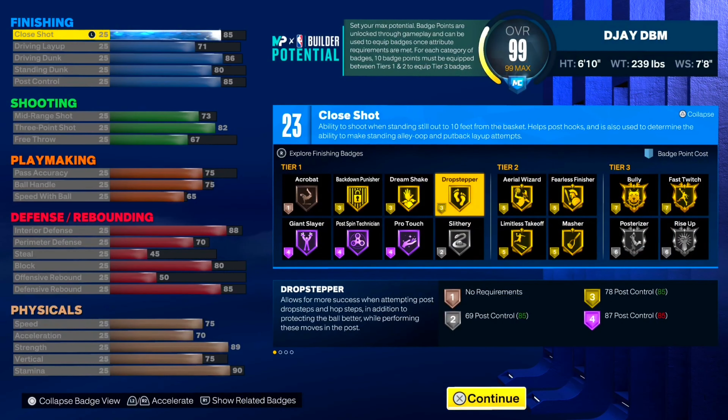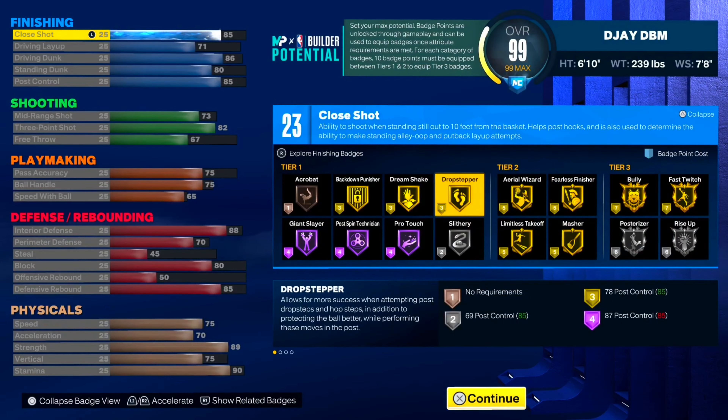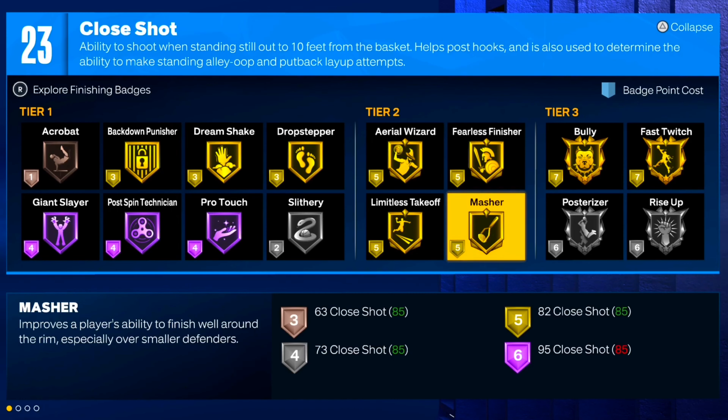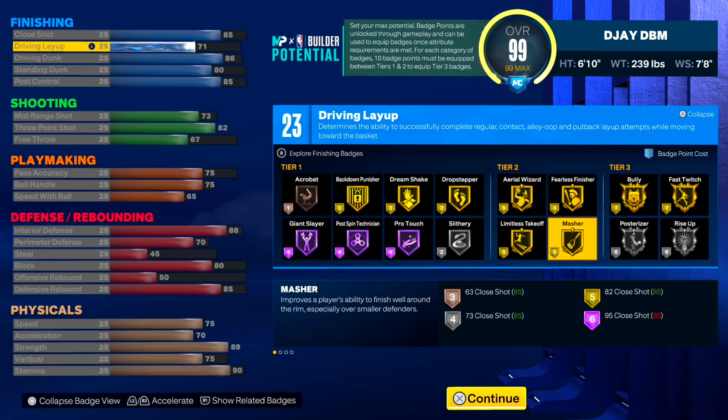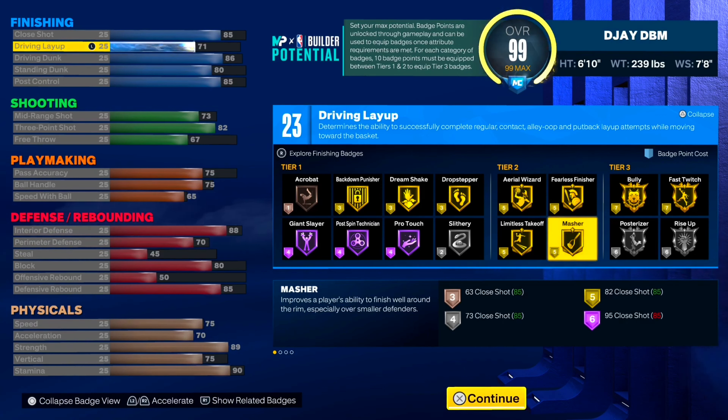For the height, you wanna go 6'10", 239 for the weight, 7'8" wingspan. Starting off with the finishing, I went with an 85 close shot, just because I still get all the necessary gold badges I need to finish under the basket. The 85 close shot is good with that gold masher, as y'all see on the screen — it's good for doing those underneath layups, like standstill layups at the rim.